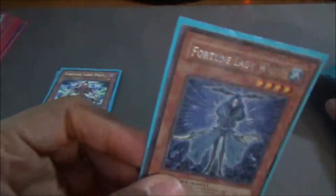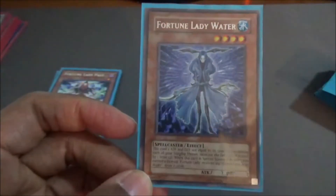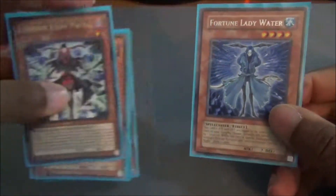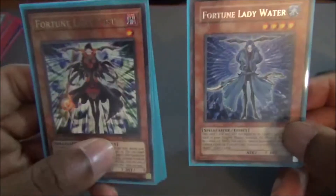Moving on to the next Fortune Lady that we run, we have one Fortune Lady Water. When she's special summoned, you actually get to draw two cards. However, she has to be special summoned while you control another Fortune Lady monster on the field. So you have multiple ways of doing that with Past and Light. There are also some other combos, thanks to the new Fortune Lady support received in Rising Rampage, that will actually boost up this deck even more.